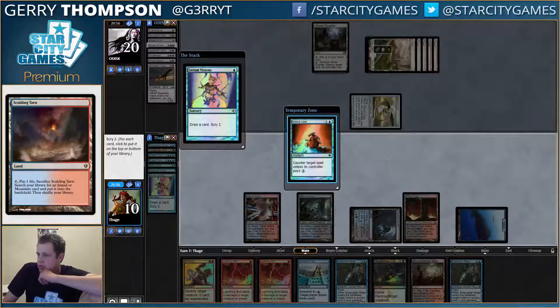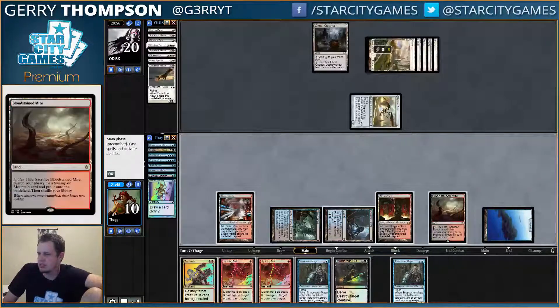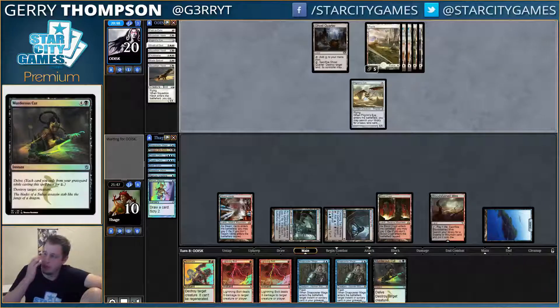Maybe I should crack this Bloodstained Mire first, I don't know. I don't think I want this Mana Leak. As I said, I am scared of Sun Titan, but whatever. We have a Terminate, we have a bunch of Snapcasters and stuff. Might be able to beat them up, grind through all their nonsense.